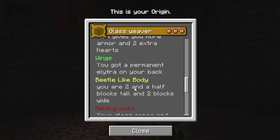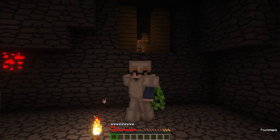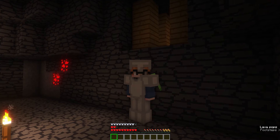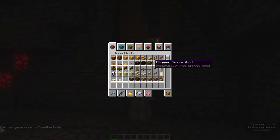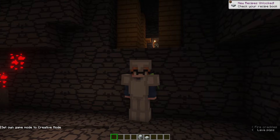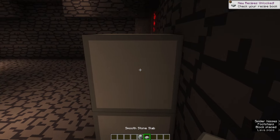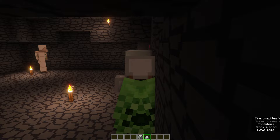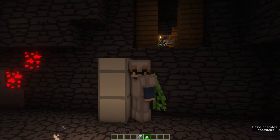Beetle-like body: you are two and a half blocks tall and two blocks wide. I've had to break blocks going through places, but if we slowly crawl over here, as you can see, this is a three-block-high thing. You can see that I'm roughly two and a half blocks here. The best way to address that is if we get a block that actually accurately displays the difference in blocks, like smooth stone. If I just grab this smooth stone, put it near me — as you can see, we are about half a block above it. That's pretty decent.